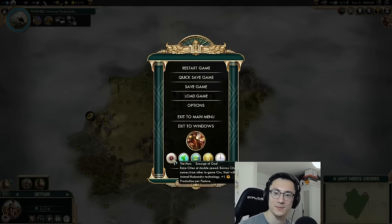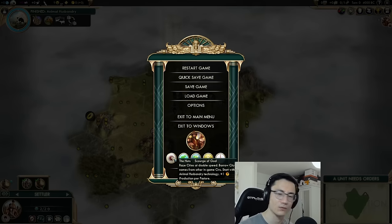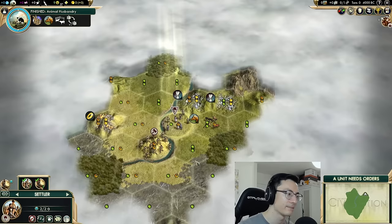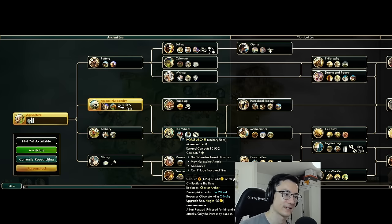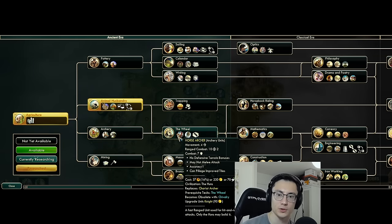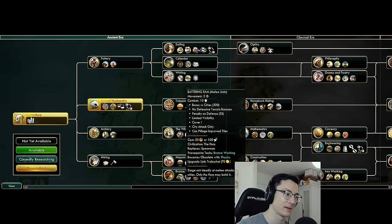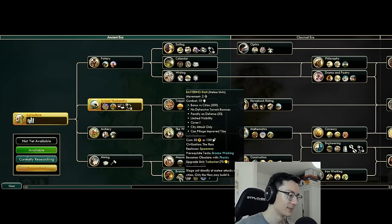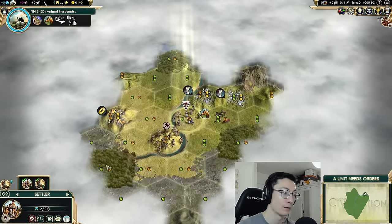Notably, starting with animal husbandry technology and plus one production per pasture — an incredible ability that makes the Huns great even outside domination, because you start one tech ahead which is huge on deity, and extra production means your cities get going faster. They also raze cities at double speed. Their two ancient era unique units are the horse archer — an improved chariot archer with extra defense, an extra promotion, and better movement — and the battering ram, which improves on the spearman but can't attack units. It has a massive plus 300 bonus versus cities, which is really wicked.